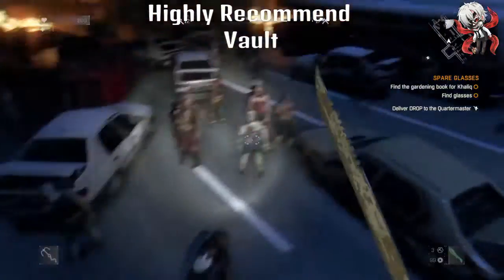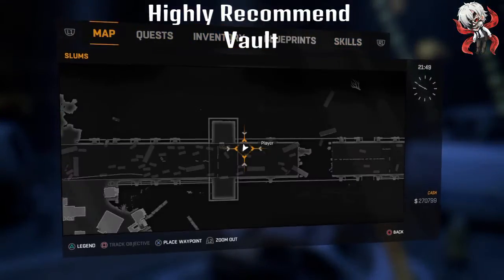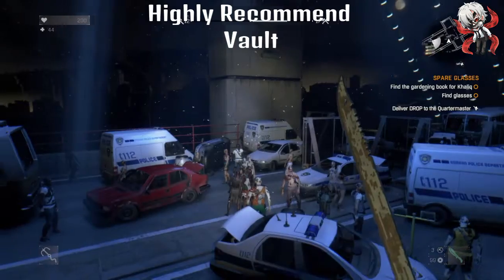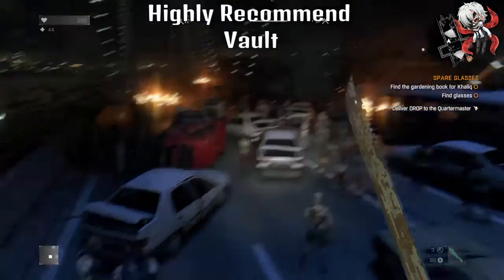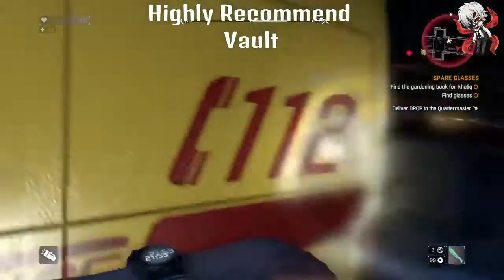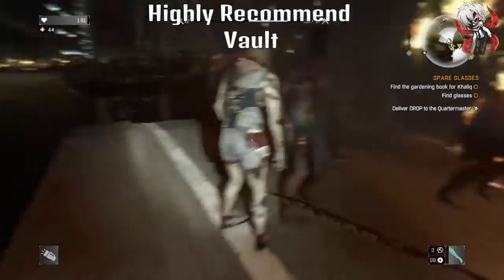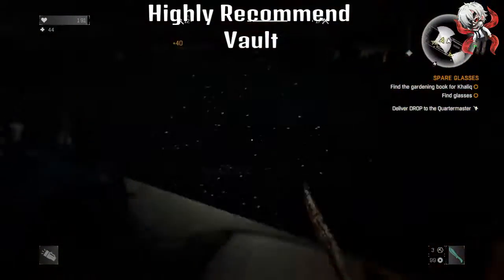First method of the two methods for getting agility: get on top of the bridge — easy. You're going to need the skill Vault. If you don't know what Vault is, it lets you jump over zombies or walk over them while you run around. You're really going to need this when doing the first method of agility. This place keeps you safe; the easy lights keep off the vault zombies and the rushing zombies.